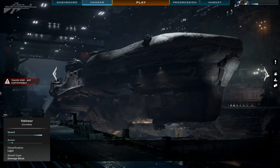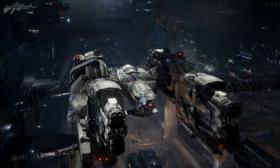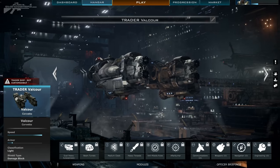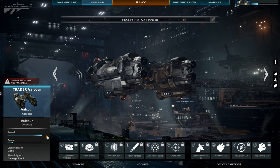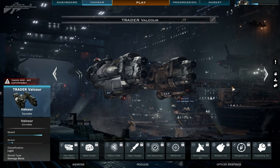If we switch one along, we'll move to the Trader Valcour. This is a Corvette-based ship, and the one you're going to see me using in the majority of the footage. Very fast, very agile, but at the same time it is like a glass elevator. This thing will not take much damage, but it can give it out, and that's why I like it.